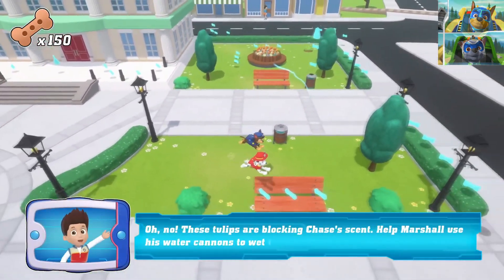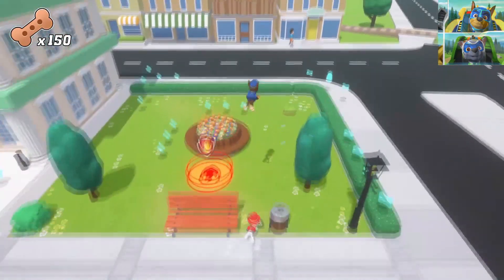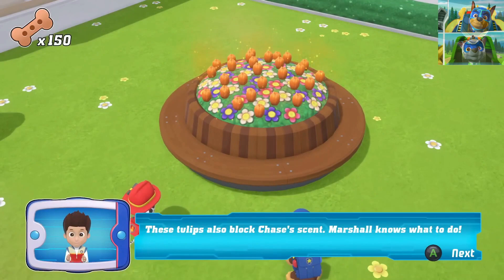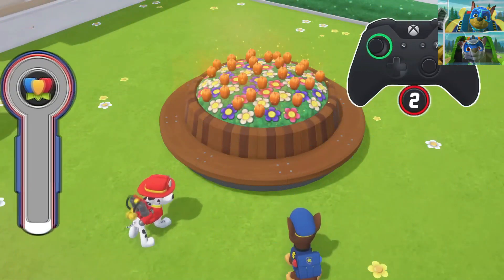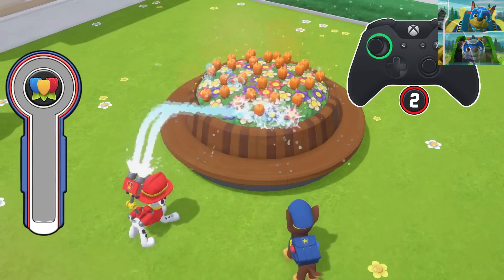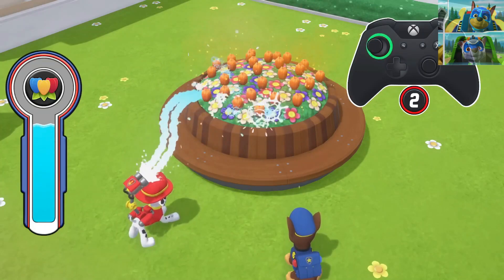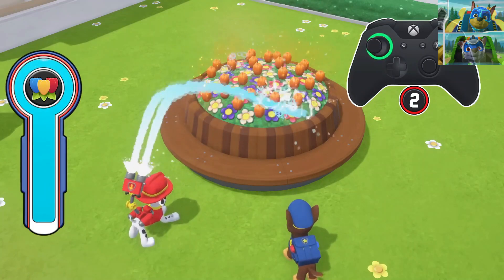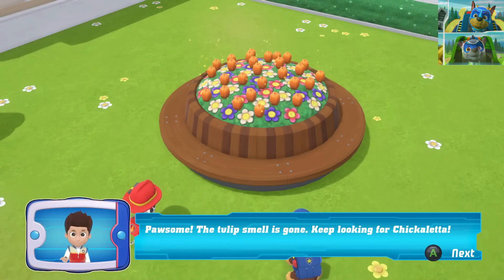Oh no! These tulips are blocking Chase's scent. Help Marshall. These tulips also block Chase's scent — Marshall knows what to do. Water cannons! Awesome, the tulip smell is gone. Keep looking for Chickaletta.